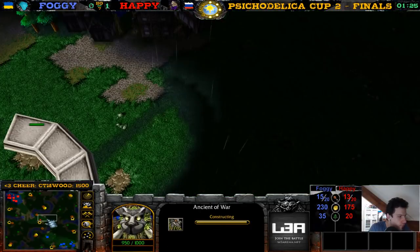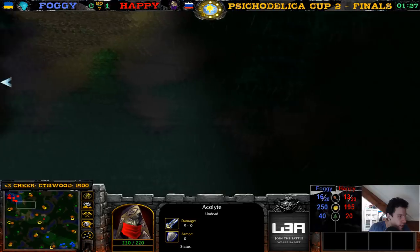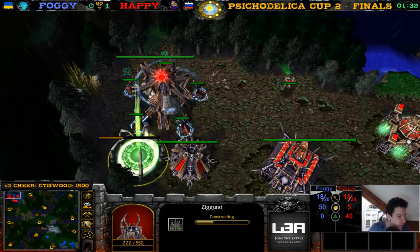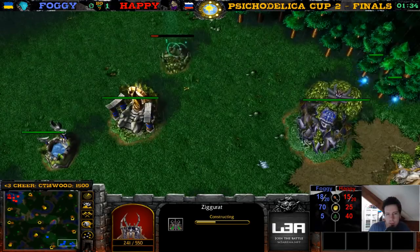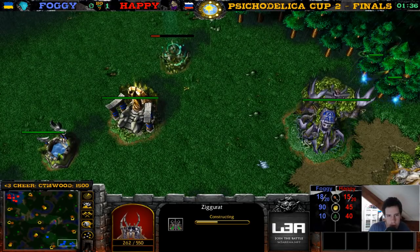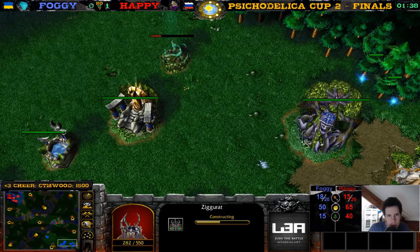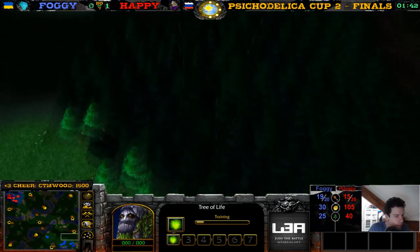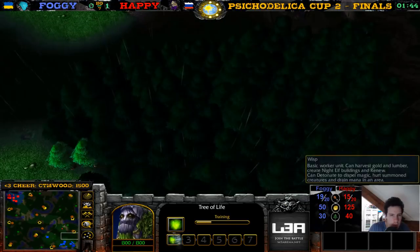There's the Ancient of War, and there's a ghoul on this acolyte. The acolyte, the Altar, the Crypt, the Tomb, the Ziggurat — nice start of the game. What is different compared to the old map? Everything is different — it's so different.